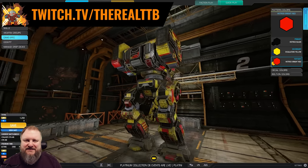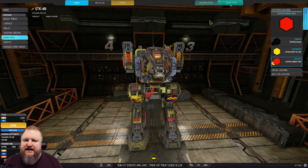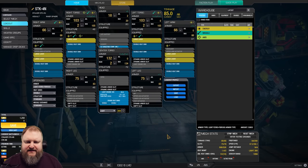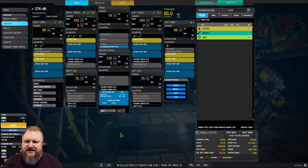Let's turn this bad boy around, shall we? The Stalker 4N — it is one of the few, if not the only mech that can run this particular weapon configuration and Alpha Strike all the time, thanks to these quirks right here: Laser Heat Scale Limit +1, Inner Sphere Large Laser Heat Scale Limit +1, and 5% Laser Heat Generation.